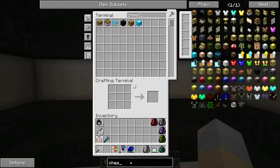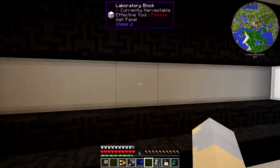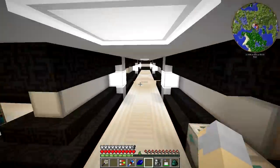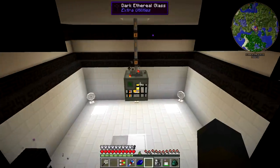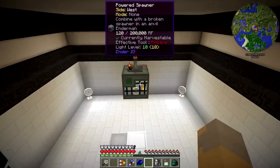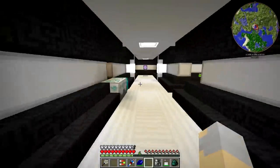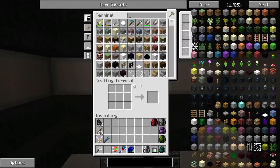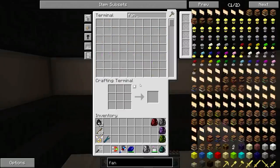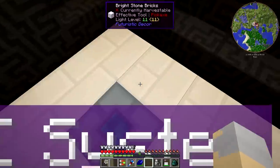We're going to be making an Enderman farm over there for Ender Pearls. Because right now, we've got this guy going right here, but he's taking a pretty fair amount of power — quite a lot. And if we can do a more vanilla farm, shall we say, then that would greatly help out our power situation.